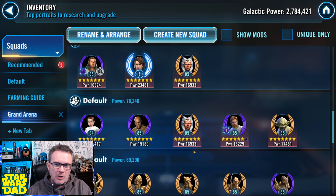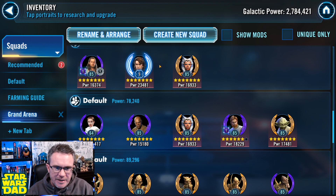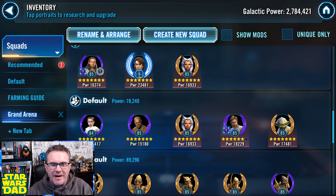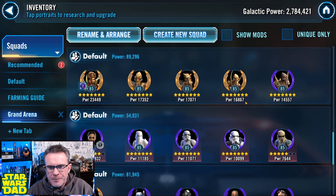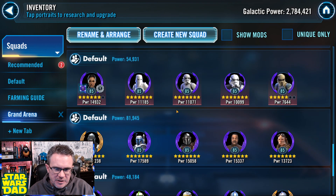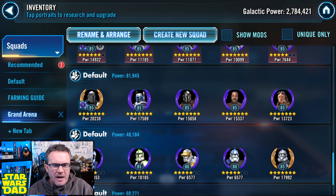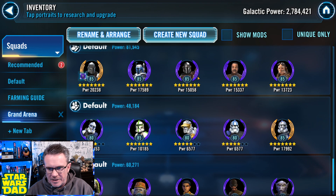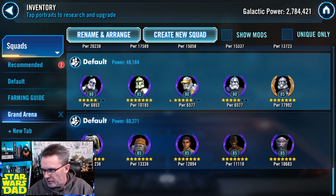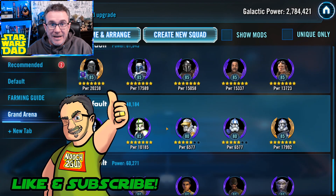This kind of impacts my Ahsoka decisions, because Ahsoka is on both of these teams. Do I need to save her? I can probably get by with just Qui-Gon and Anakin without Ahsoka. I've got my Geos, my Iden Versio troopers — not a great team but someone's gotta go there. I've got a Beskar Mando team with some scoundrels — not super special. And there are a couple of throwaway teams at the bottom.